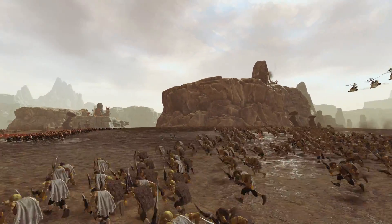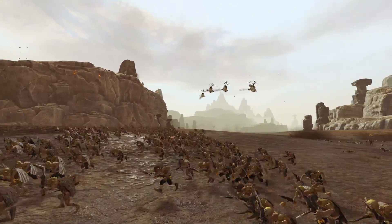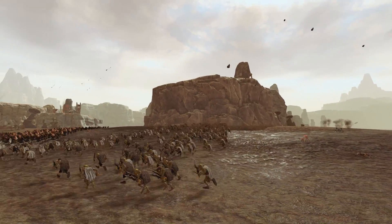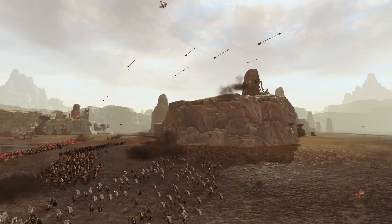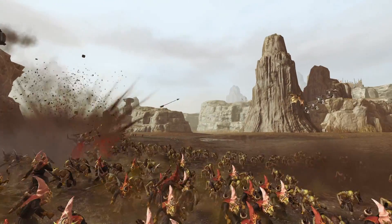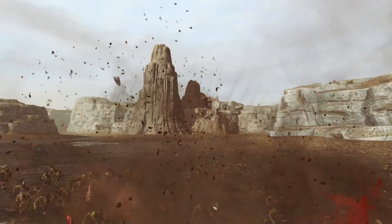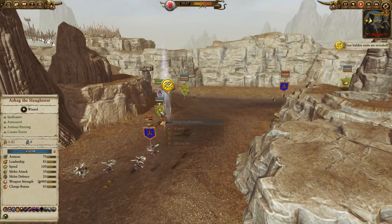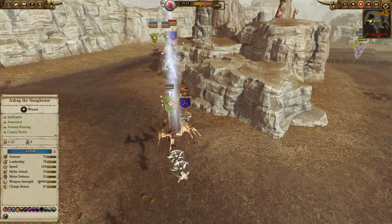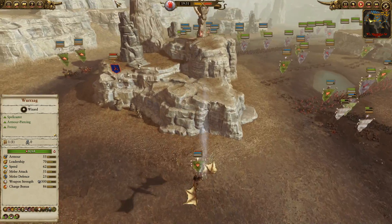We have this nice rocky cliff to block further fire so we can hide behind that, and a lot of artillery is being wasted on rather cheap troops. I do have all my archers pulled up behind here. We have Azag the Slaughterer coming out and he's going to be able to bite these helicopters into little tiny bits and pieces.